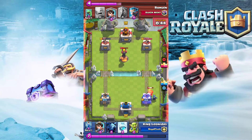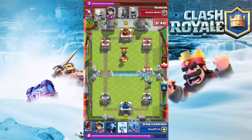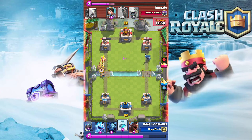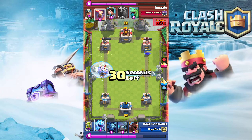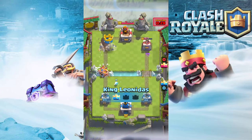We get that nice zap in there and a mini pekka to stop it — sorry, the audio cut out there. I zapped, then put the princess down to chip the tower. Watch close: he plays barbs and I freeze it, so my princess gets another hit off, gets one more hit — one more is all she needs — and that freeze saves the game. That was a really clutch freeze, and that's the game.